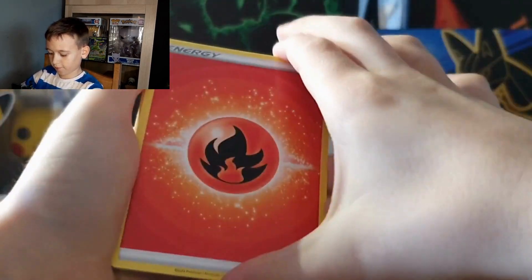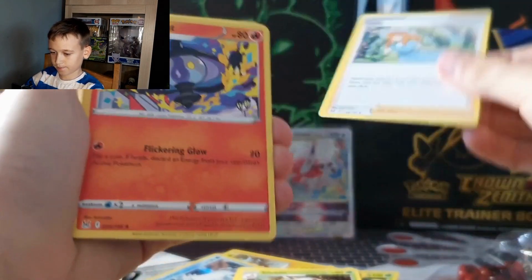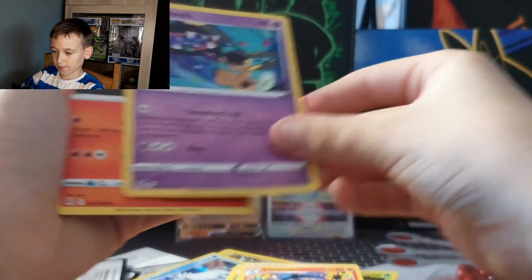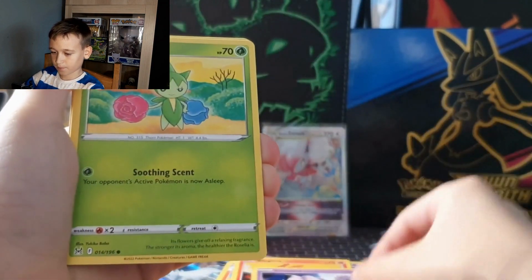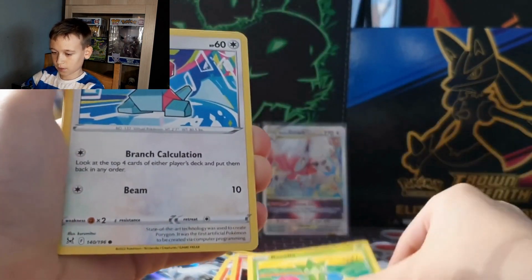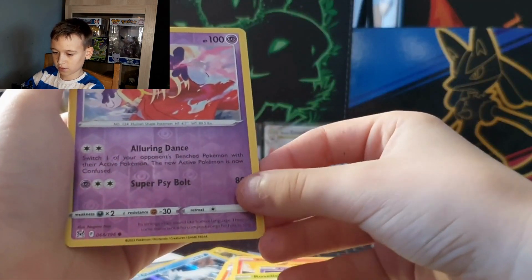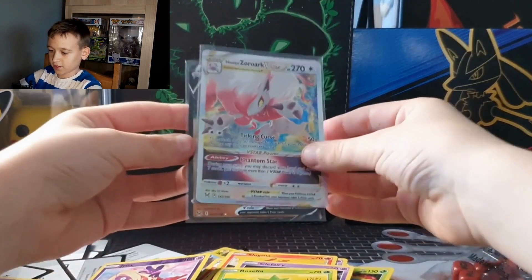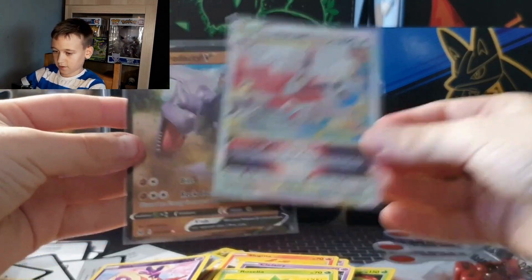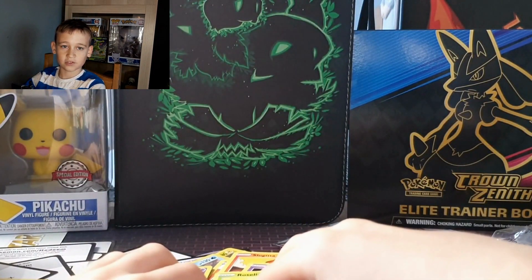Moving on to our very last pack: we got Fire Energy, Sylveon, Lady, Lampent, Meli, Slugma, Clefairy, Rosalia, Porygon, Jynx Reverse Holo, and we got a Mimikyu. The two best pulls we got today: the V Star and the Aerodactyl V. Thanks for watching — please like and subscribe!